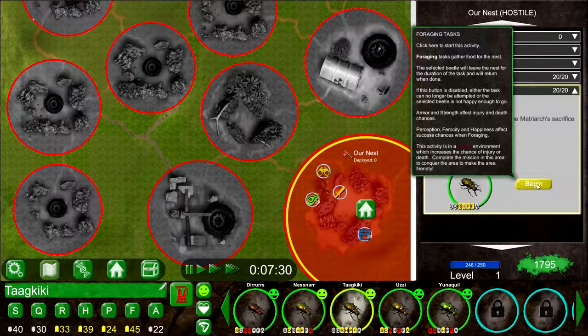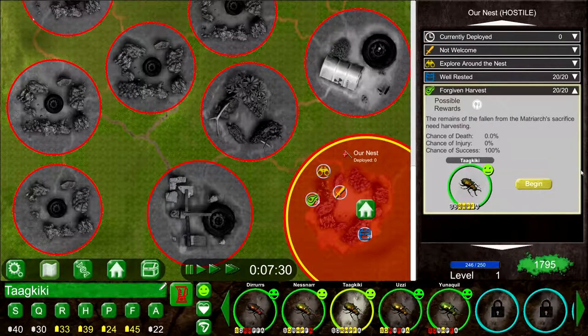For foraging tasks, click to start this activity — the selected beetle will leave the nest for the duration of the task and return when done. If this button is disabled, either the task can no longer be attempted or the selected beetle is not happy enough to go. Armor and strength affect injury and death; perception, ferocity, and happiness affect success chances. This activity is in a hostile environment, which increases the chance of injury or death. Complete the mission in this area to make it friendly.